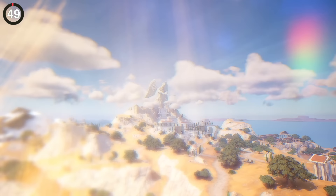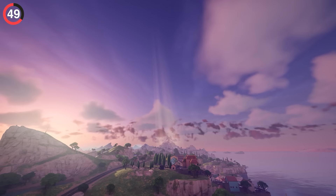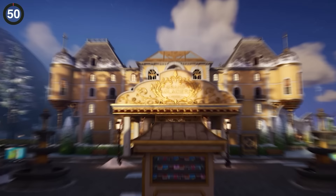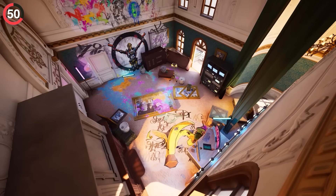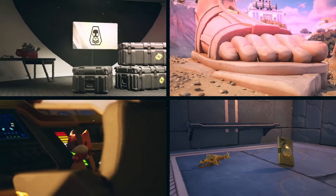Speaking of kingdoms, one you can spot from almost anywhere right now is Olympus. Sure it's a thousand feet tall, but it's also thanks to the giant spotlight shining down from the heavens. Meanwhile, one change that is way more subtle is at Grand Glacier — Montague used to keep this place in shape, but now the society has collapsed and Hope has taken over. She's not only moved into the hotel but even started redecorating the entire wall. Those are 50 secrets in Fortnite Season 2.